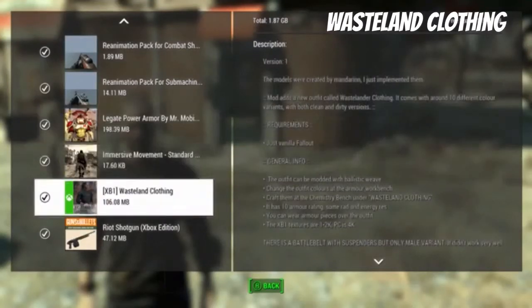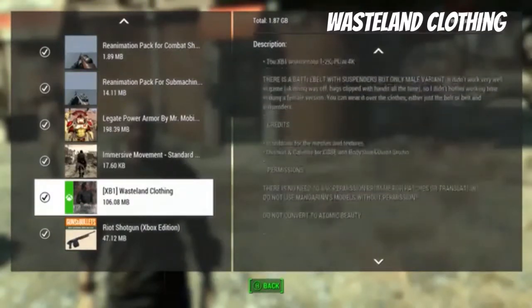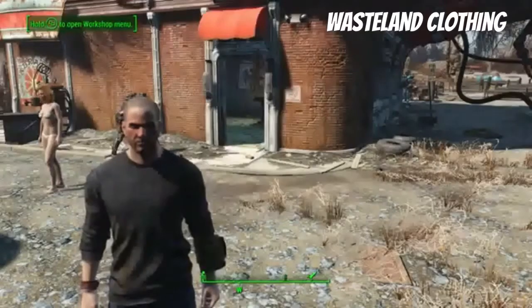We're looking at Wasteland Clothing, a pretty interesting mod that just came out. This is an outfit that's been modified with the ballistic wheel so you can change colors. You craft it under the bench under Wasteland Clothing, and you can put armor pieces on it, which is good to know.